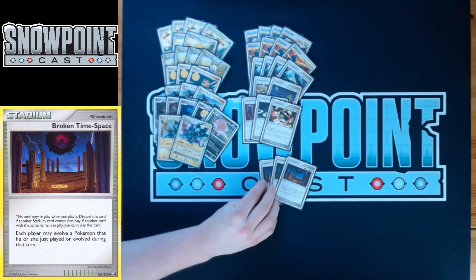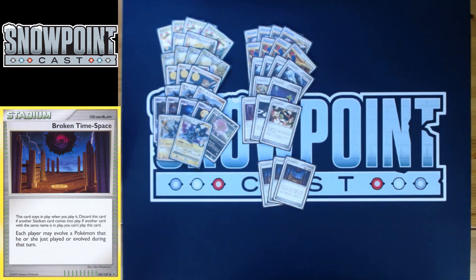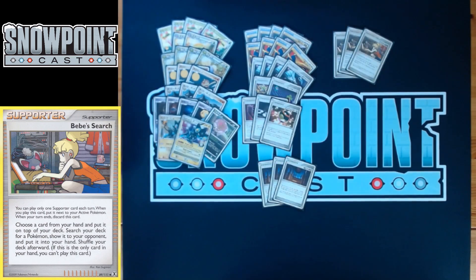In stadiums, you play three Broken Time Space, which lets you evolve as many times as you want during your turn. That's great for the 3-3 Claydol line — as soon as you find a Claydol you can put cards into your deck and find more stuff. You can chain Claydols: use one, find another, evolve it, use Cosmic Power again. Broken Time Space basically lets you delete half your deck, swarming your board with Pokemon and making Mass Attack really powerful.